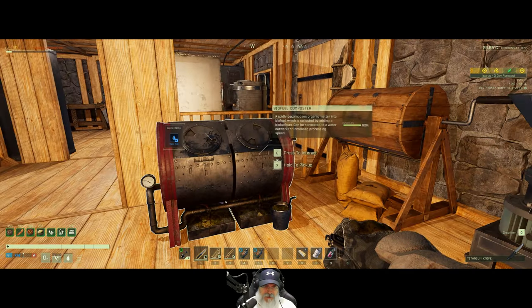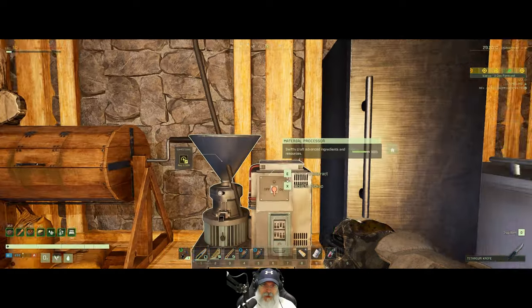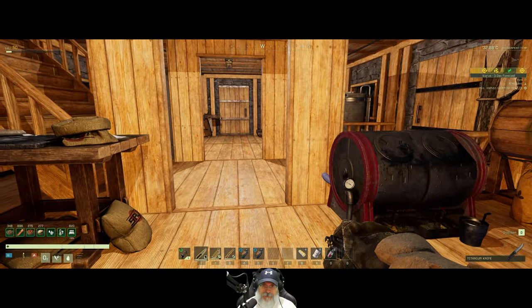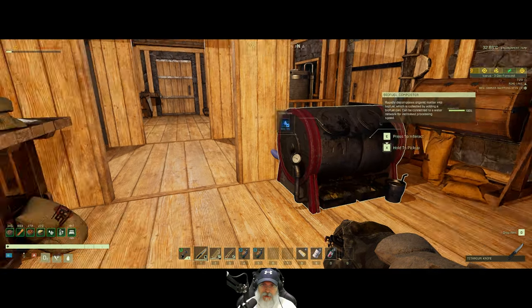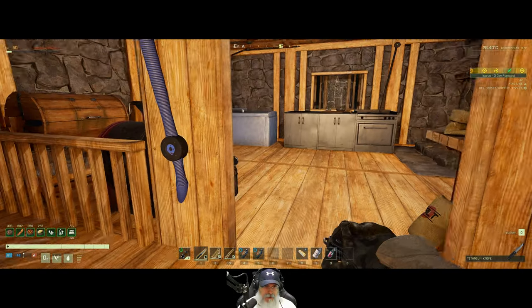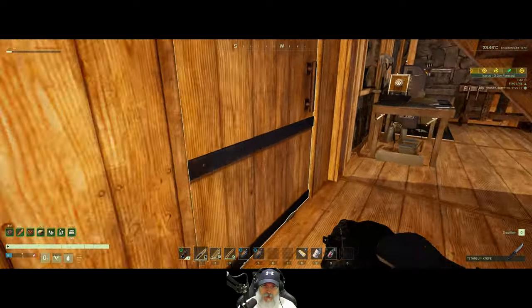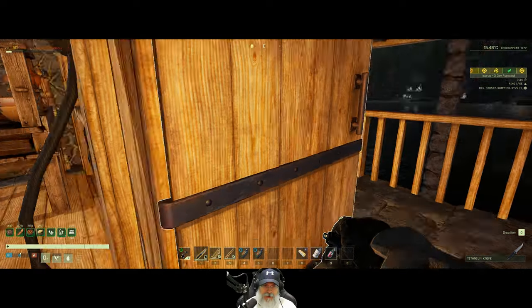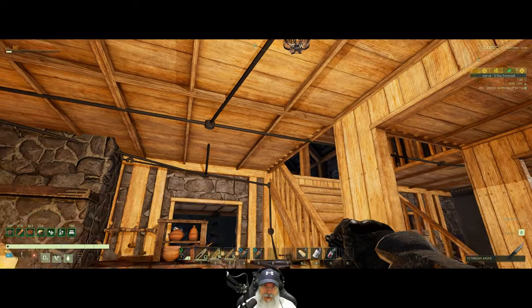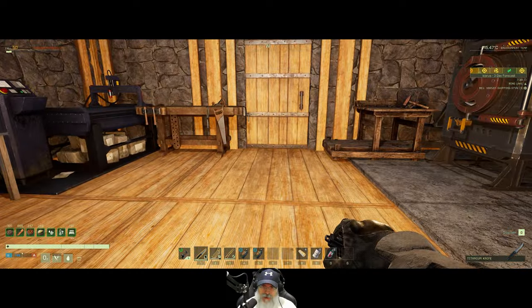The biofuel composter — both of these things I am going to upgrade to the tier 4 version, but I want to wait until I get the utility shed and the electricity situated, because both of those things will require electricity. The salt station is there and the cooking station is there. I kind of like how everything came together in the kitchen. The wiring and plumbing are haphazard — that will be fixed after we get the utility shed built.